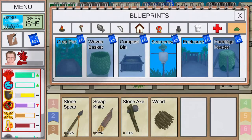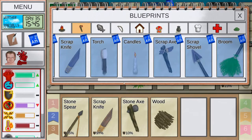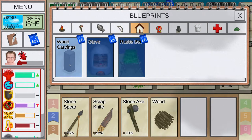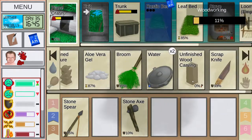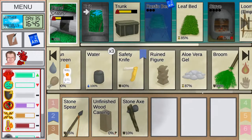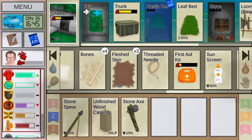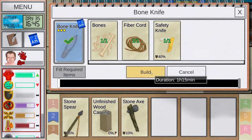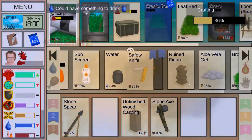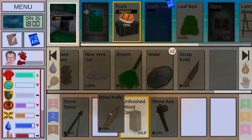We do have carving we can do as long as I have wood, and I do, so let's get that going. I'm not 100% sure where the wood carving skill is — there we go. We also need a new knife; this is my backup one. Let's actually create a bone knife to save our stones.